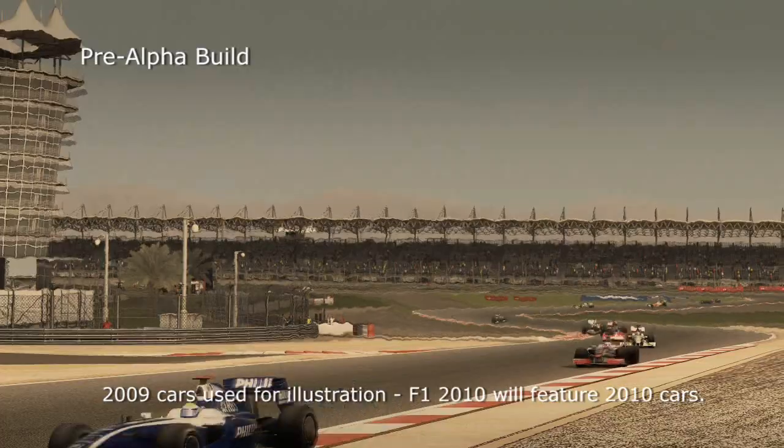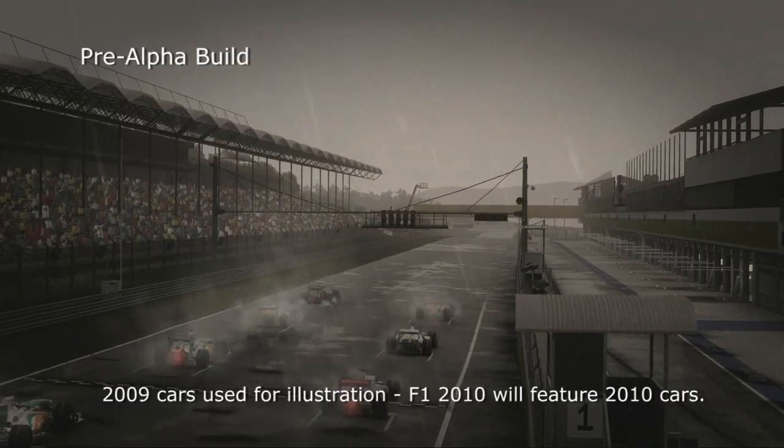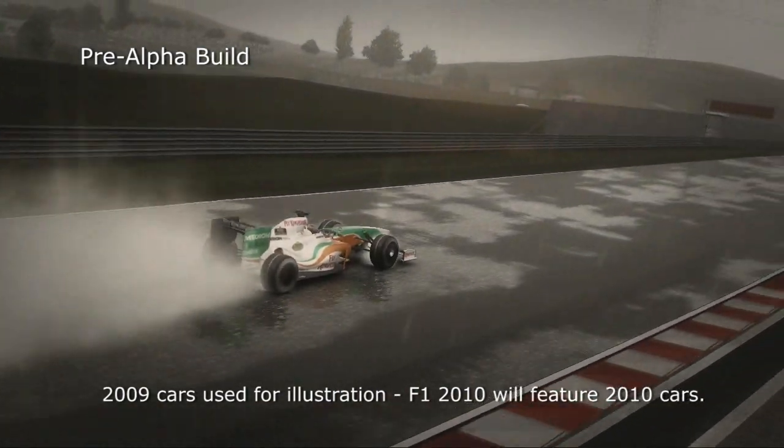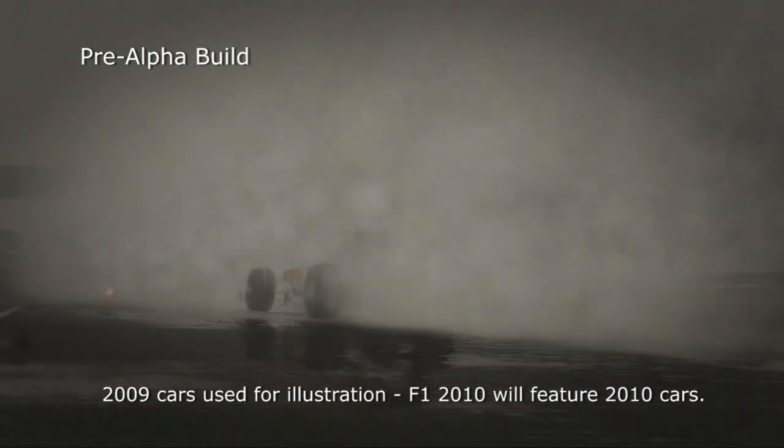We've got basically three key components that make up the weather system. There's the visual effects — so in the dry it's the iconic heat haze, in the wet it's the visual effects on the camera, on the cars themselves, the rain on the track, the puddles, the surface reflections, the rooster tails, the kick-up spray from the tyres.